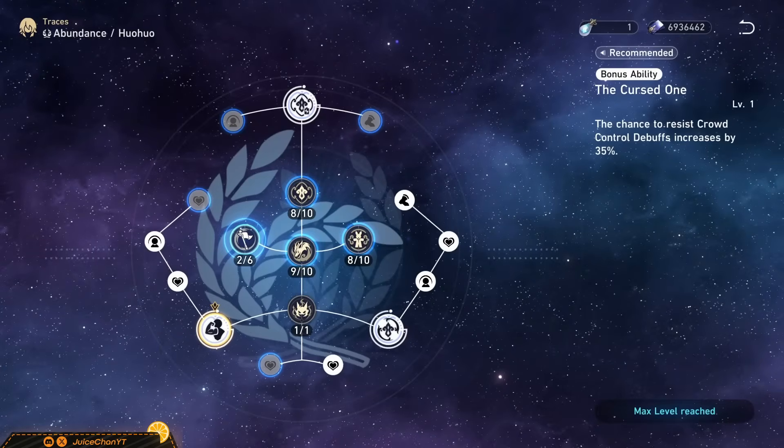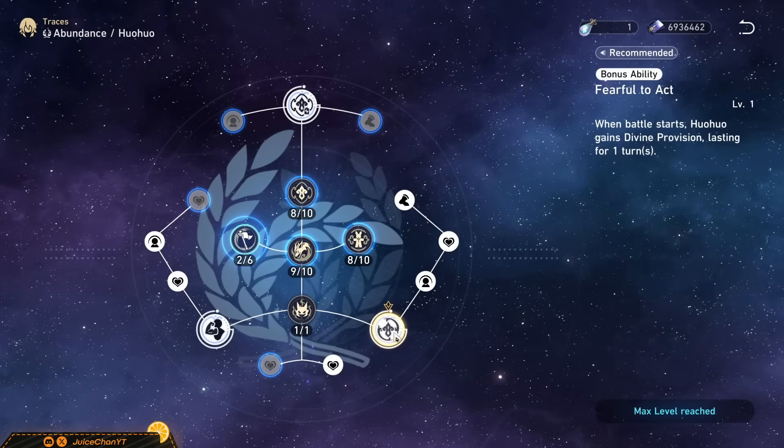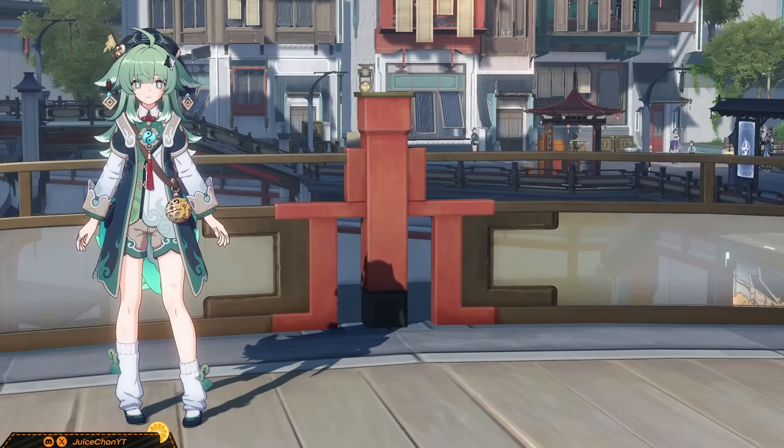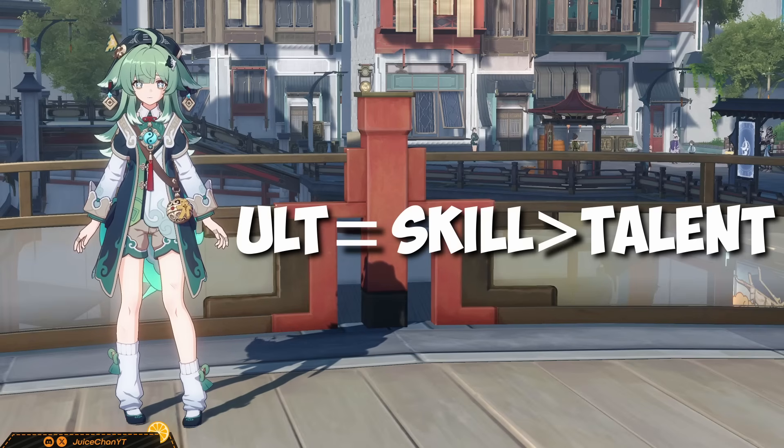For ascension passives: her A1 will help everyone resist crowd control debuffs by 35% more. Her A2 gives Huohu one stack when battle starts. And her A6 will give Huohu one point of energy every time her talent gets triggered. Trace priorities are simple — honestly, part of me wants to say all these traces are equal, so please don't sleep on any of them. Obviously level up the healer's main source of healing. With that being said, her ultimate is so damn high value in DOT teams — which are Huohu's best in slot — to the point where I consider maxing it out to be just as important as leveling her skill. If you're wondering which to max to level 10, ultimate wins because her healing at level 8 should be more than enough to keep you alive.